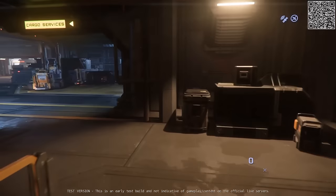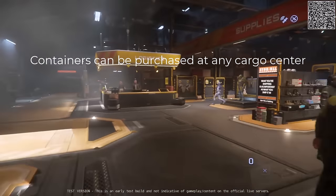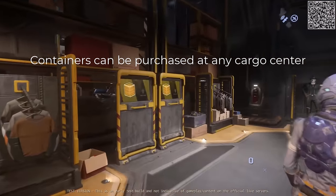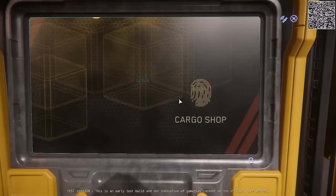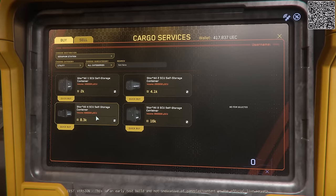So here we are at the cargo center at Seraphim, and this is where you can purchase your containers. Go over here to the kiosk — cargo shop. Now when you look, we go over here to Utility and there are four box sizes we can get: 1 SCU, 2 SCU, 4 SCU, and 8 SCU. Those last two are just crazy — I don't know what you would do with them. You can't take them on bunker missions. I'm perfectly happy with the 2 SCU and the 1 SCU. They aren't cheap either — 2,000 credits for one SCU.